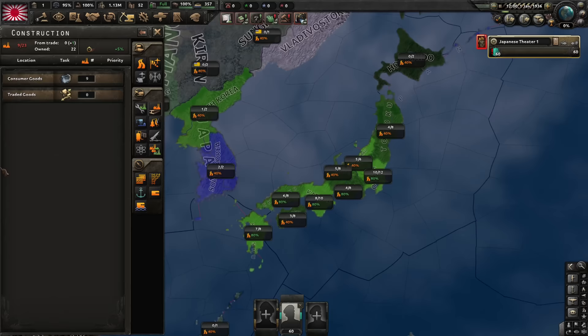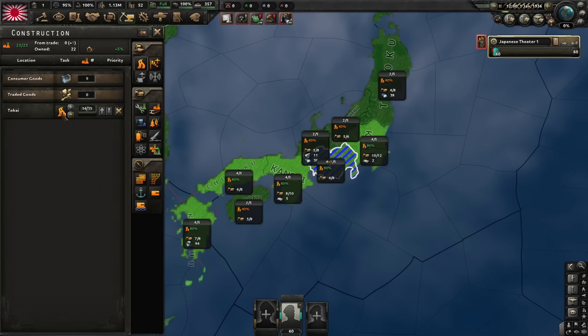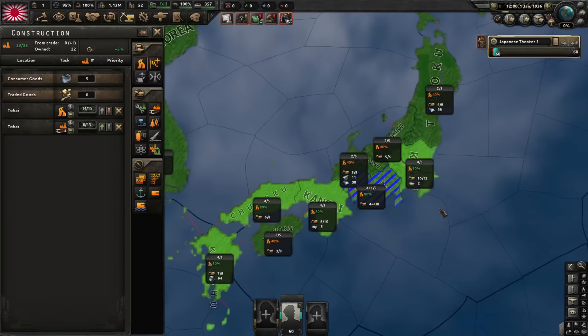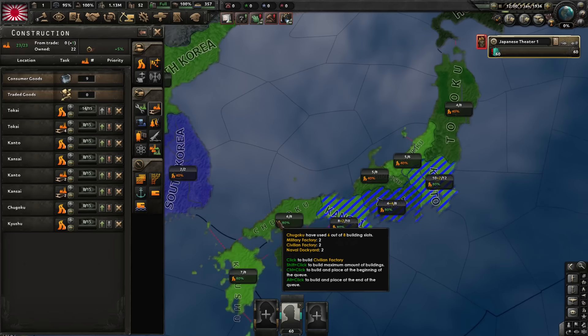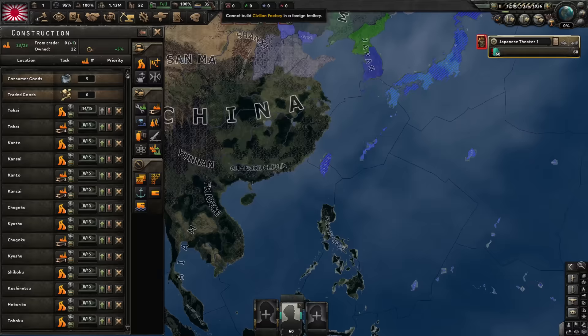For construction, we are doing purely civilian factories. Why? Because I asked you in a poll recently if I should do Japan that annexes people or Japan that gets puppets, and you have voted for Puppet Master Japan. So our puppets are going to provide us with all the military factories we need and we will build civilian factories for ourselves. I will do infrastructure and then civilian factories to the max on the home isles — well, maybe not Hokkaido, it's just two slots — and fill all of these provinces up with civilian factories.